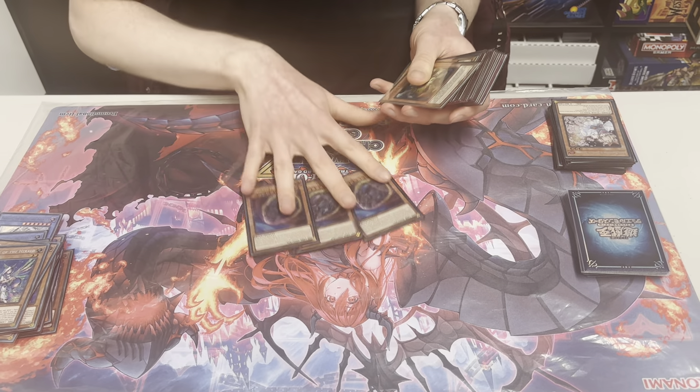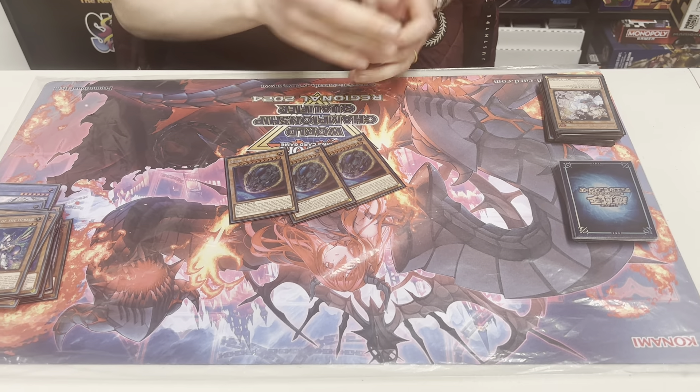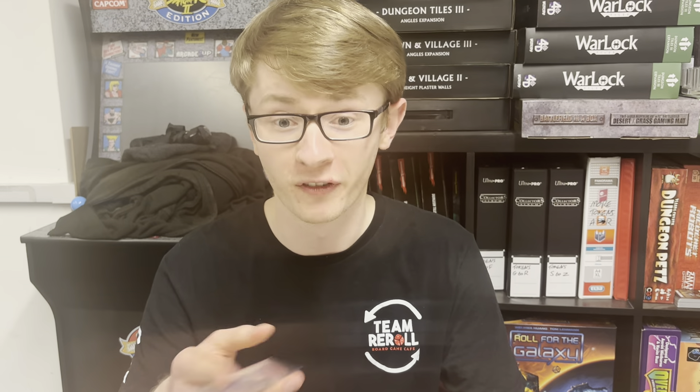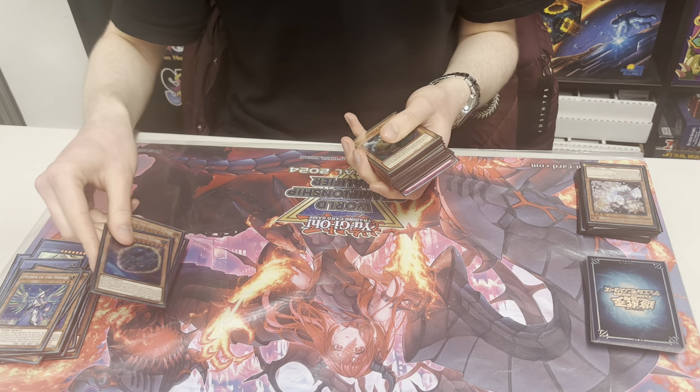Hand traps: triple Nibiru. Crazy — I wouldn't take this out at the moment, it's so good. Even sometimes on my own turn as well, because of how much the Fire King deck can actually play on your turn. It's actually crazy. And it's a light high-level card for your rituals.